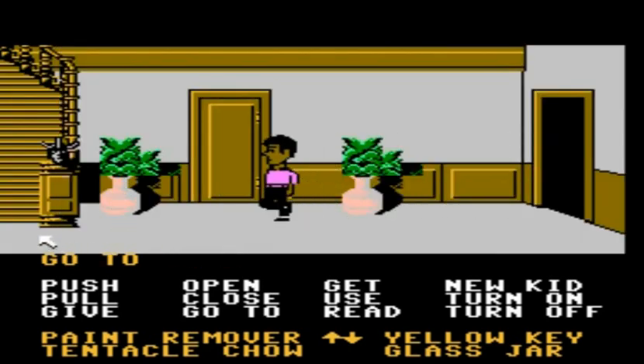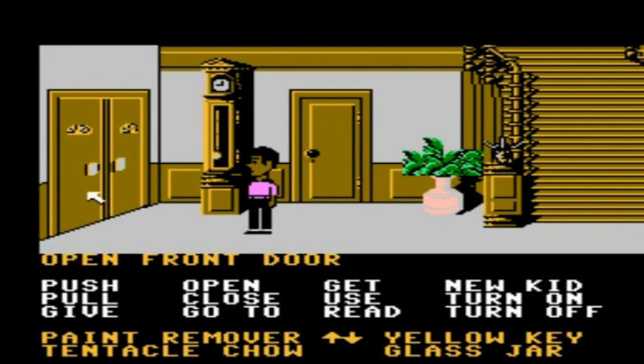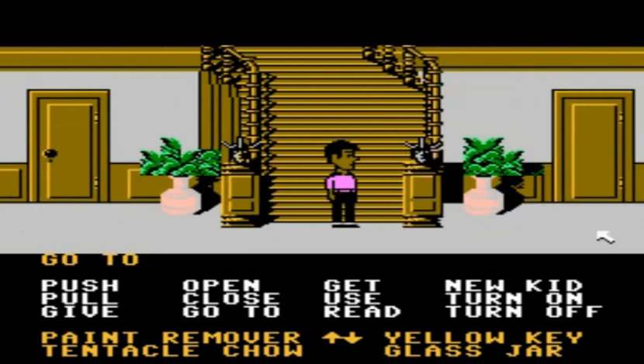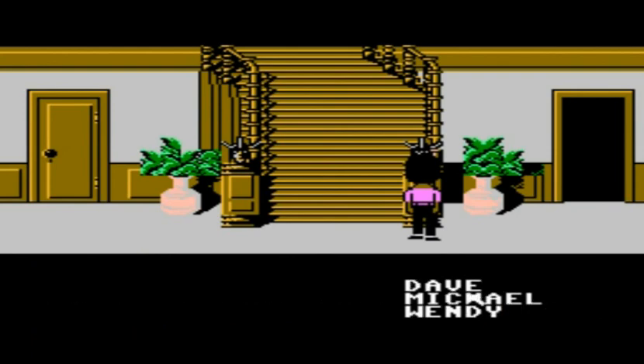Now we're going to use Wendy a little bit. I'm going to go ahead to the front door and open it up, just so that it's open, because we need Wendy to get in. Then I'm going to pull on this gargoyle thing standing on top of the railing here, and you can see it opens up the door to the right of me.